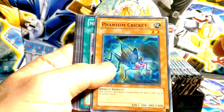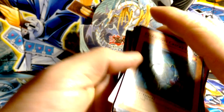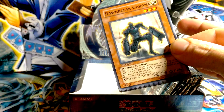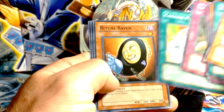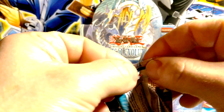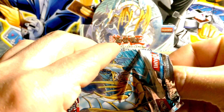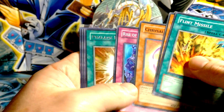I've never seen anyone pull a two-secret box, but that'd be pretty epic. Dawn Break Gardner. Snake Deity's Command, Ritual Raven. I just love this set — I'm really into the GX cards right now. Flint Missile, Flax Pike.